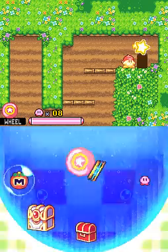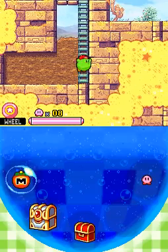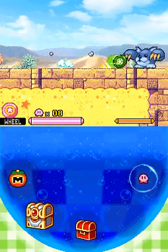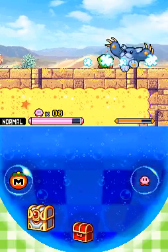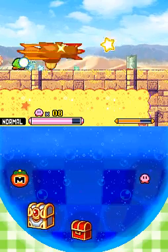Let me grab another wheel. I think I might as well climb. Oh, miniboss! I assume this has the animal ability — I mean, it looks like an animal, and he just jumped over my star, damn it.